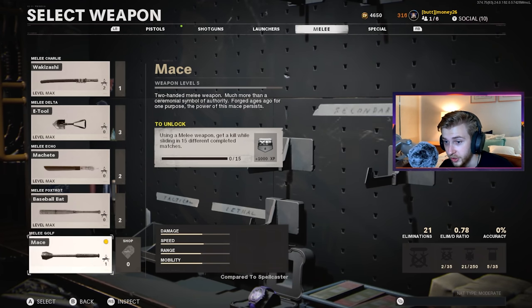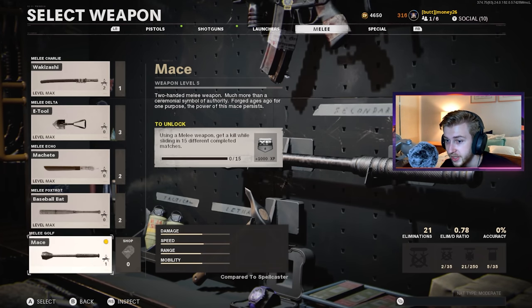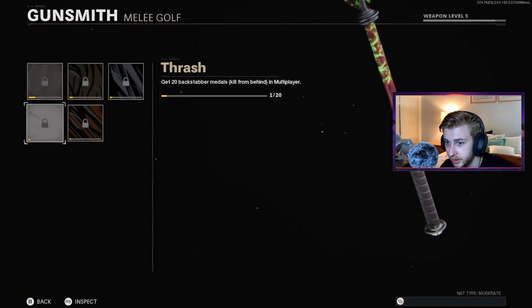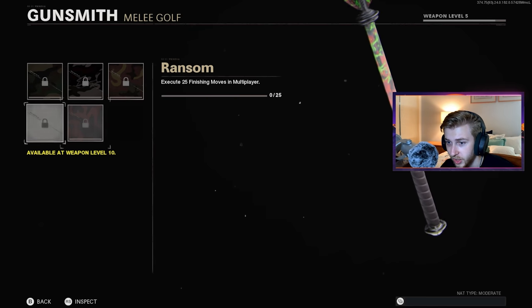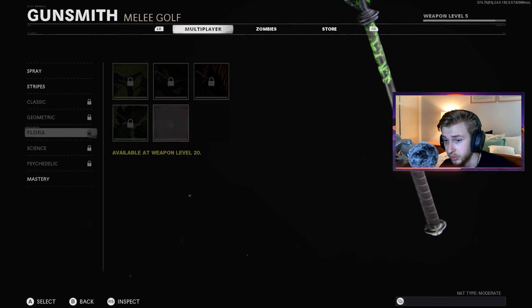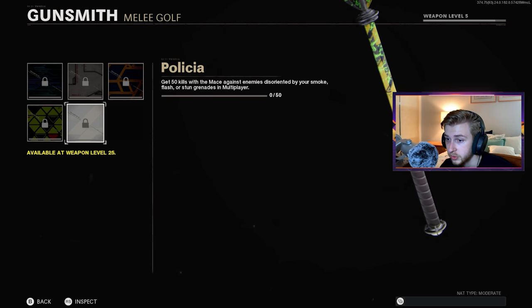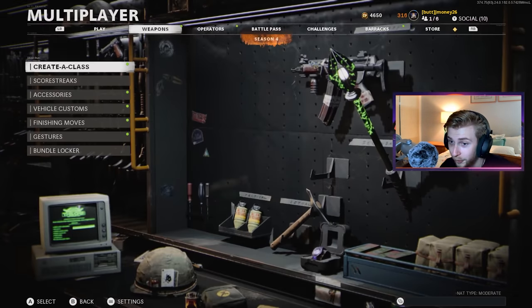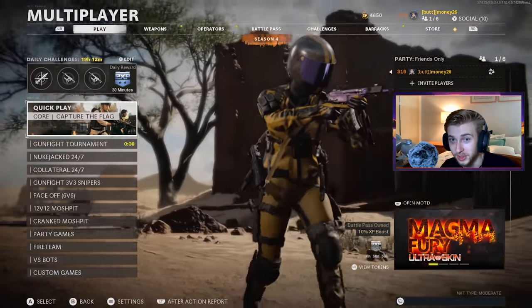It looks like the unlock challenge for this is using a melee weapon, get a kill while sliding in 15 different completed matches. We just do one thing in an entire game, 15 times — so that's a whole afternoon. I'm glad I still had CP points in my account to buy the bundle. Let's check out the camos: it's still just 75 kills, 25 backstabber, 25 finishing moves, kill enemies while injured, 50 kills while sliding — that could be a problem for me, I'm not used to sliding on controller — 50 kills while they're disoriented by smoke, flash, or stun, and double kills. So the challenges for this are pretty easy. Hopefully I can get it done, but we will see you guys when I get this thing to Dark Matter.